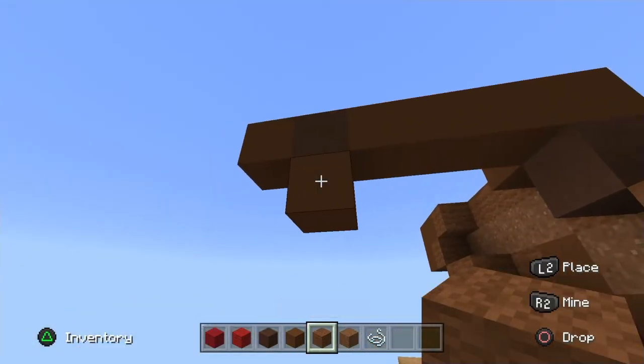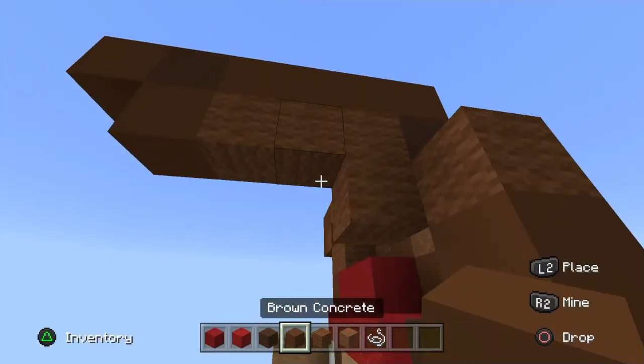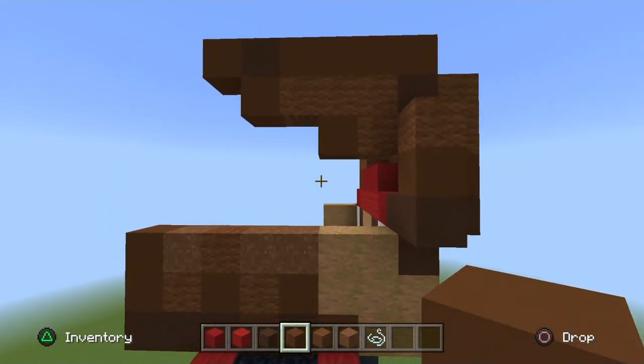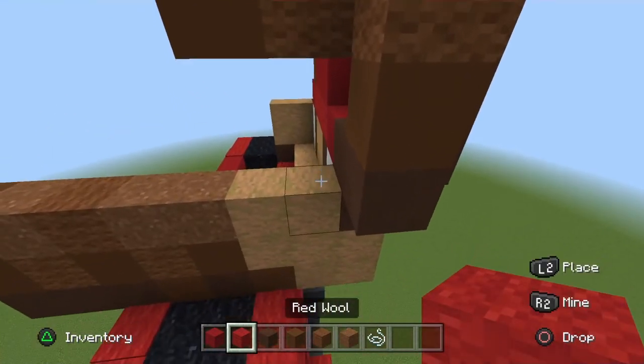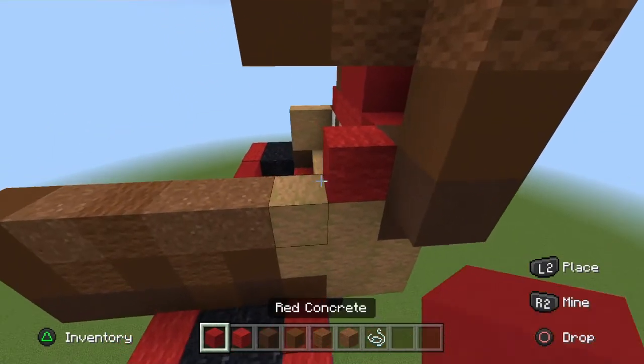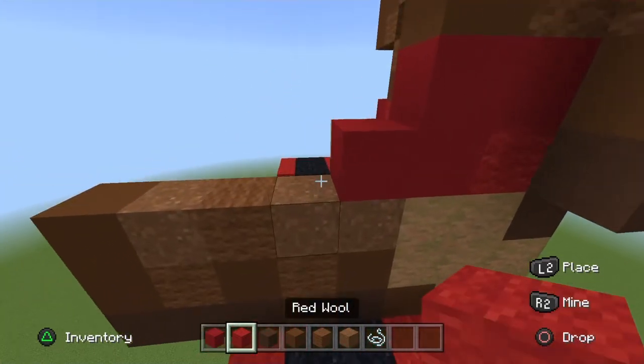Go across three brown wool from the concrete to the terracotta, go down one on the far right end, and to the left of that place a brown concrete. Get your red wool — on the bottom right corner place one, and to the left make a Z-shaped red concrete.